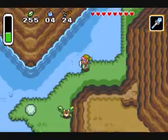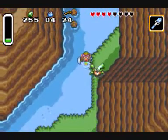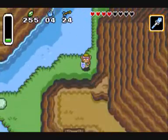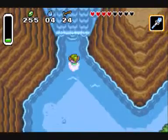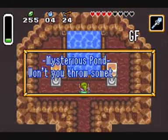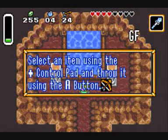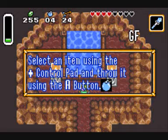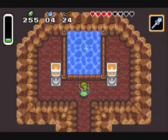So if you continue and go down here — watch out for those fucking crabs, because they take away two hearts a hit. You can go inside of here and throw items in this pond, and a great fairy will appear and upgrade the item.